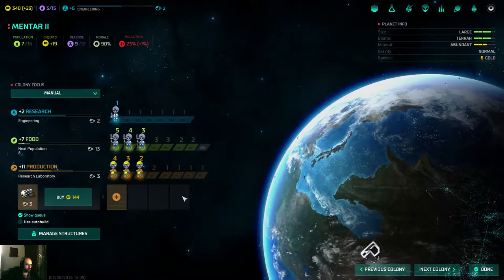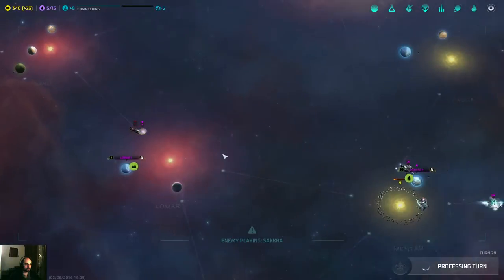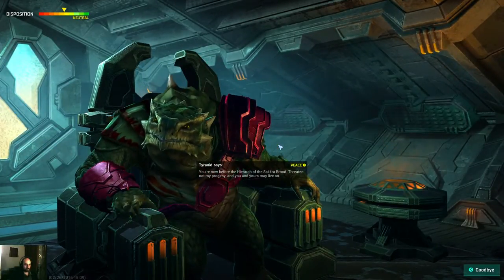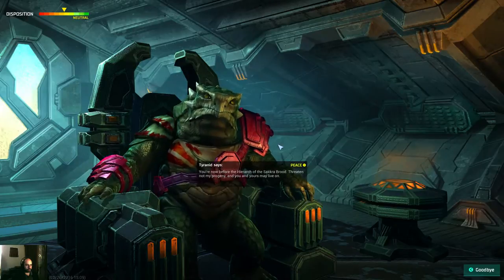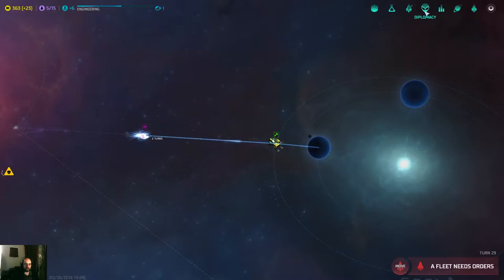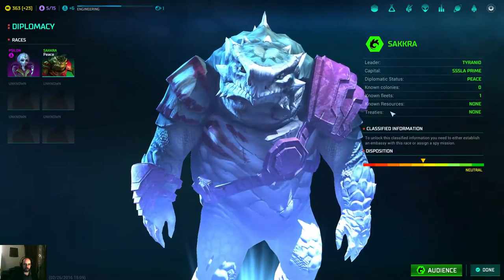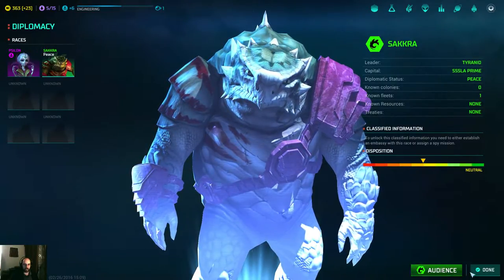Mentar has grown — that's cool. We met someone. You are now before the Hara, not the Sacreplune. I actually can't talk to them yet. Classified information — interesting. Known Colony 0, Known Fleet 1. They haven't done too much. They have their biots there. Seems like it's providing me that information.